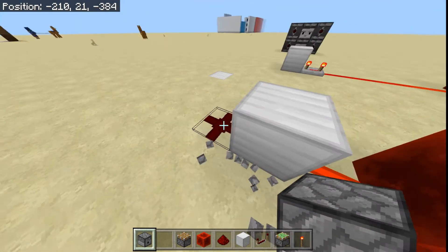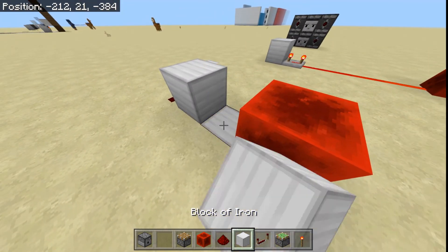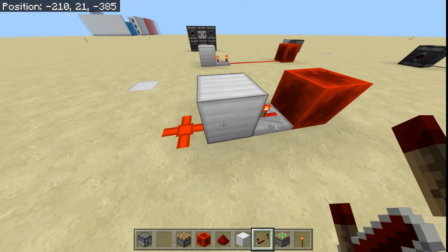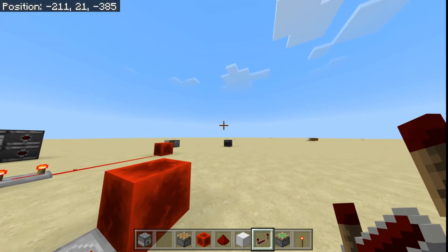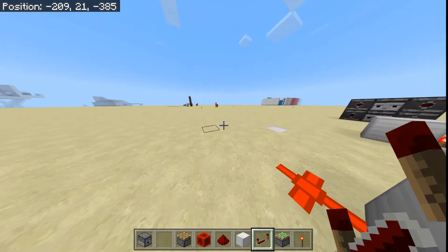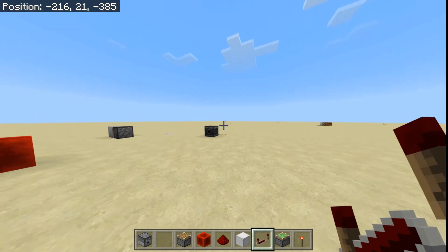Repeaters, on the other hand, power this block. This is a hard-powered block, which means it powers this Redstone, which is soft-powered. Does that make sense? Repeaters hard-power blocks, as do comparators — which I forgot to mention in my other video. Observers also hard-power blocks.